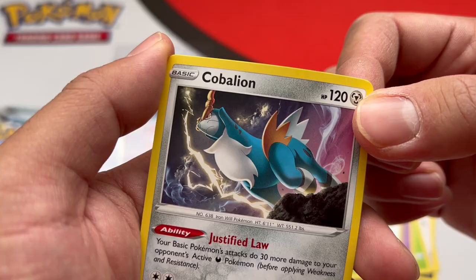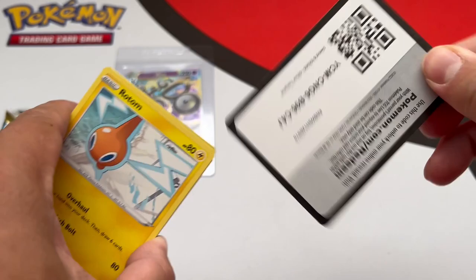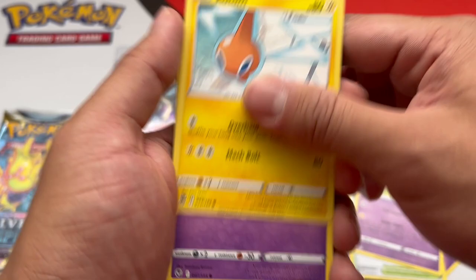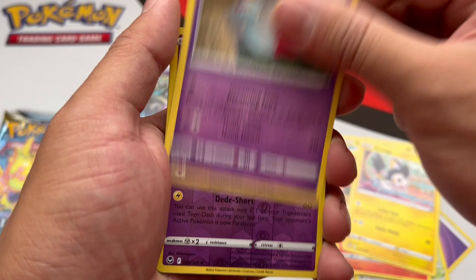Two packs left of this ETB. Let me see if we can get one more hit for the Poké players. One, two, three, four — I declare a thumb war. Here we go. We got Sunseed, Primordial Altar, Doodoo, Rotom, Dreepy, Vulpix, Emolga, Chimico, Doodoo again, and an Omastar V.